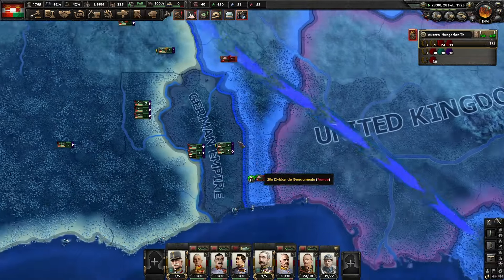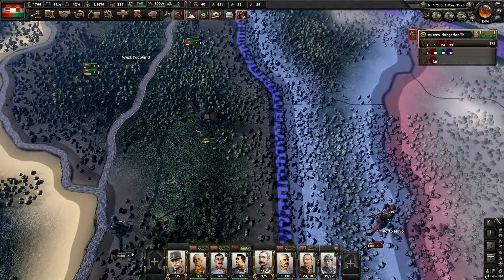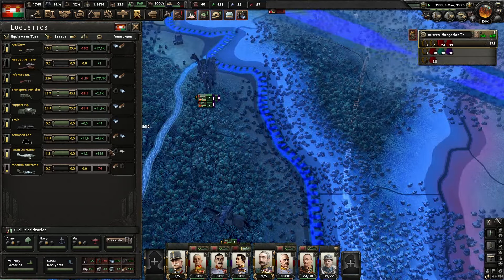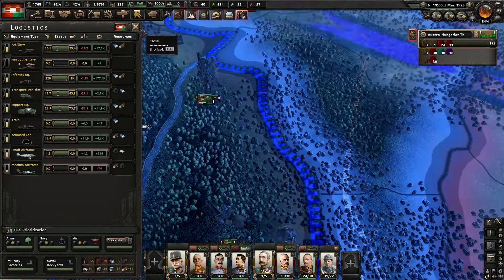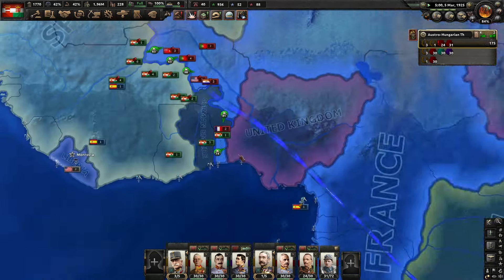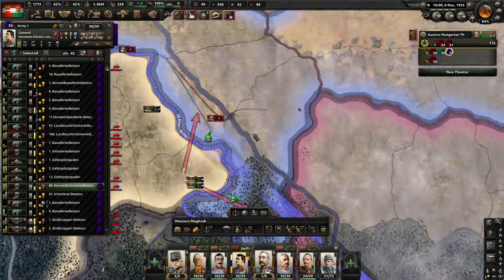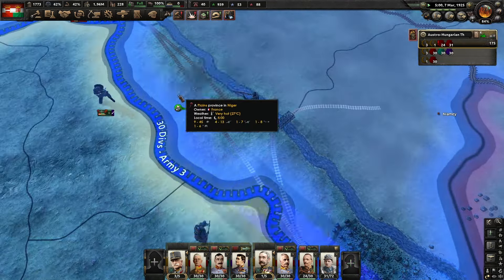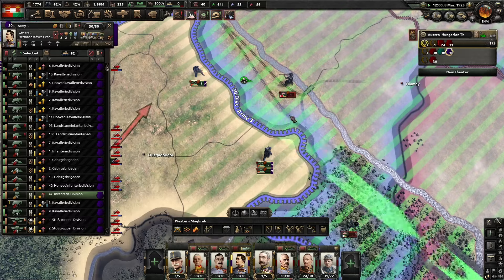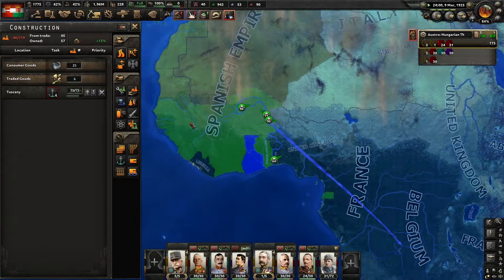The enemy is really not good at all and we're just eviscerating them everywhere. We are in the positives for everything! Ladies and gentlemen, we've done it — we are officially in the positives for everything, although we are currently losing 1k guns a day, probably in the hell hole that is Africa. Conquering Africa is probably where we're losing 99% of these guns. If we can take this we'd be able to encircle all those guys. Let's see if we can't take this — that would be kind of cash money.